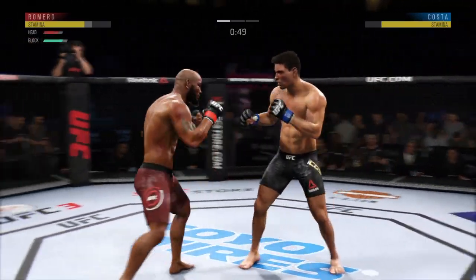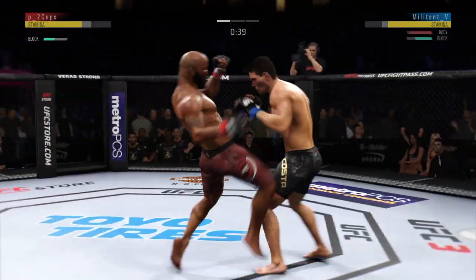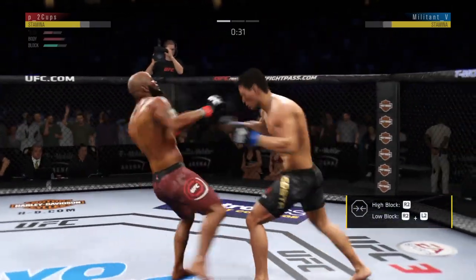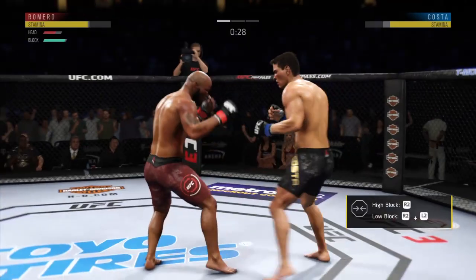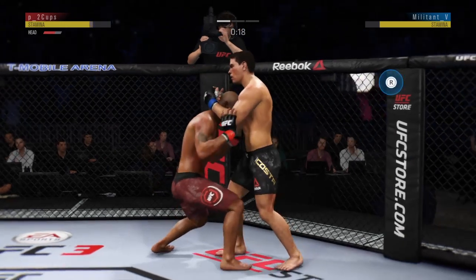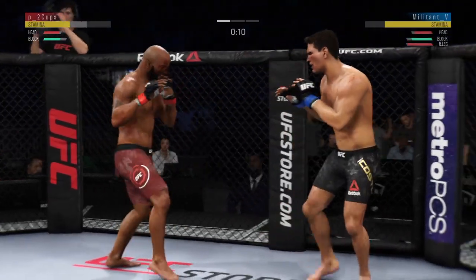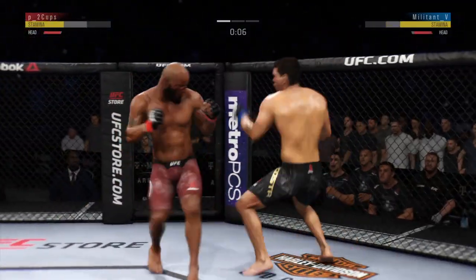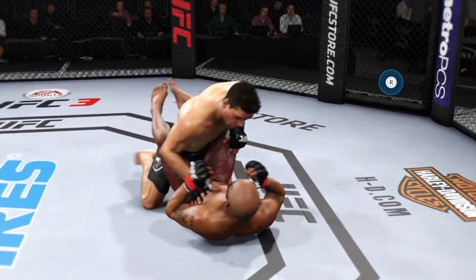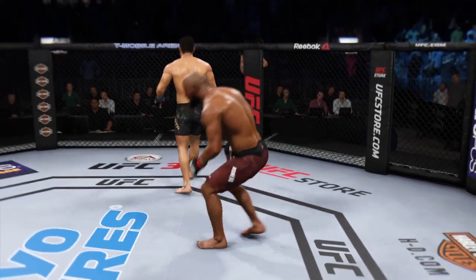Going orthodox now. Very nice. Significant strike attempt there, but a huge block. Well, they've made all the right reads here tonight, and there's another one. Beautiful read on the leg strike — he catches it and then returns fire with a punch of his own. They have got the timing down at this point of the fight. Engages the Muay Thai clinch. He clipped him with the right hand. What a round one.